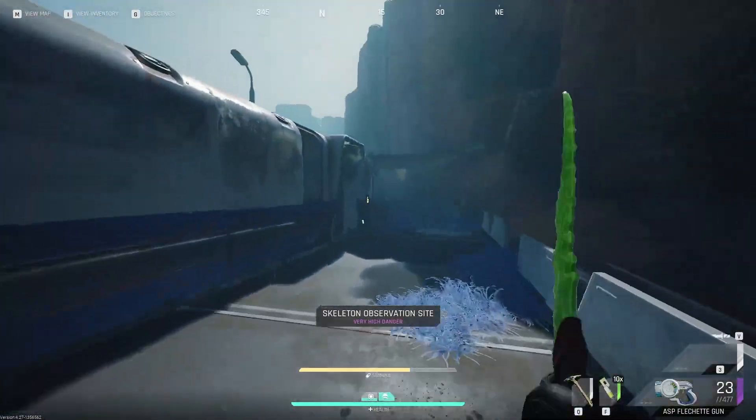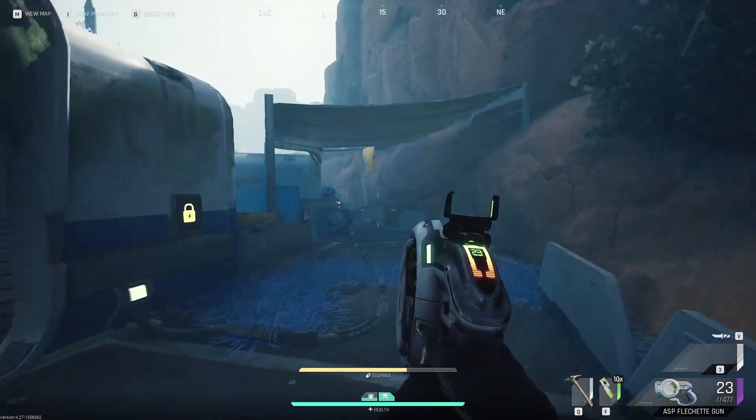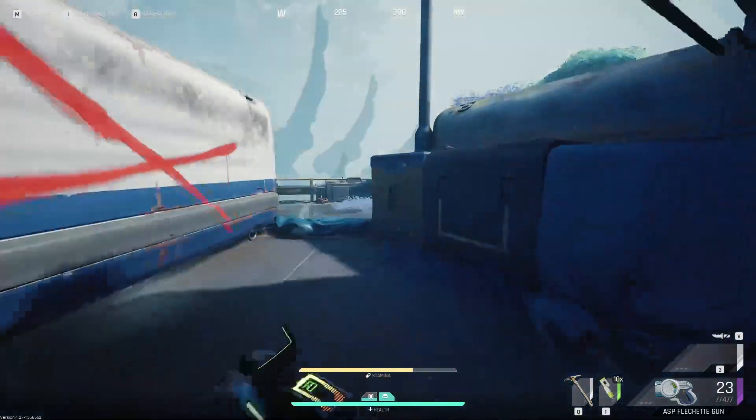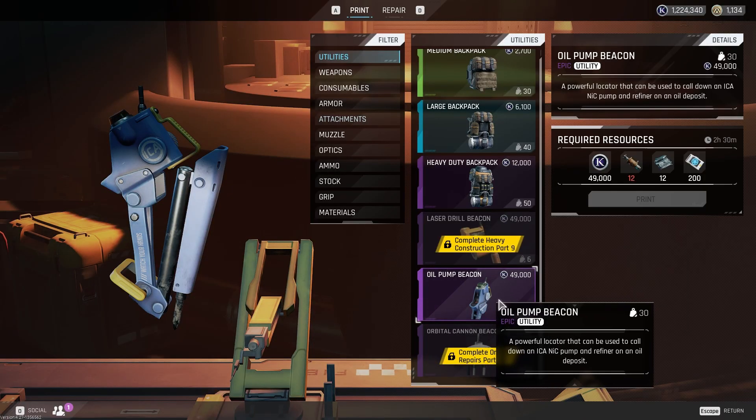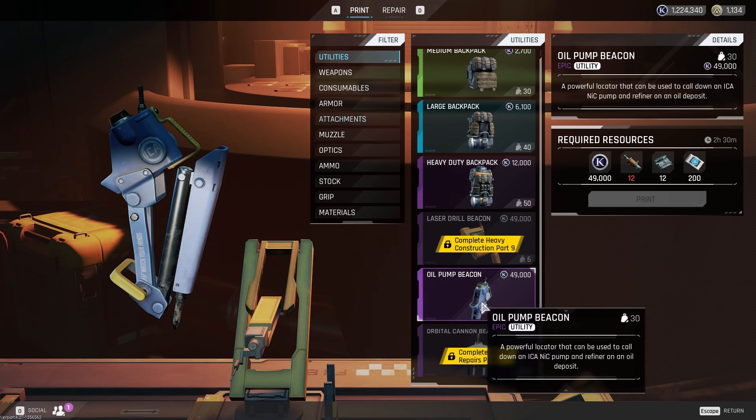Here's how you get oil inside of the cycle. I'm going to be telling you everything you need to know up to crafting it and how much it can produce. To craft this thing you need 49k points, 12 pistons, 12 aluminium scrap, and 200 faction points.